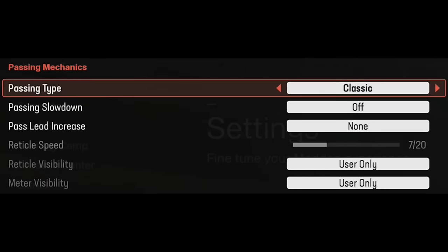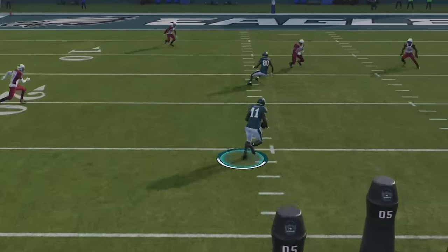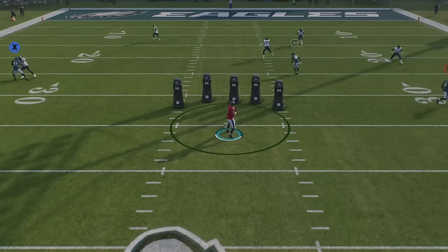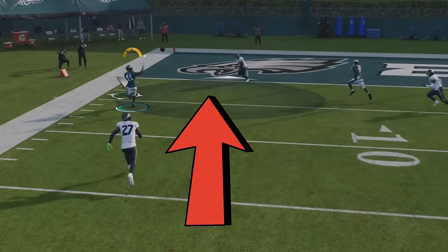Next up I'm going to go over offense, starting with another setting you should change in your game settings, game options — and that's your passing type. If you're still using classic, you may notice that you don't have a lot of control over where the ball goes. If you want more control, you should try changing this from classic to at least placement, or if you want the most difficult but also most rewarding, placement and accuracy. With placement, there's not as much demand to time the actual throw, but you get more control with the reticle, with the ability to pass lead the ball anywhere inside the reticle using the left stick.